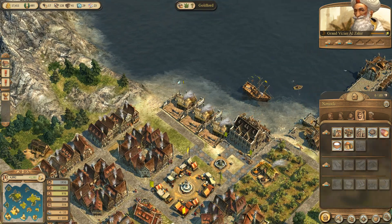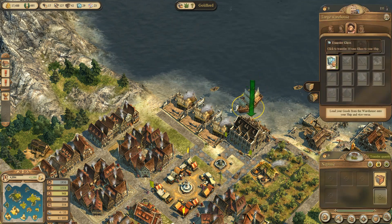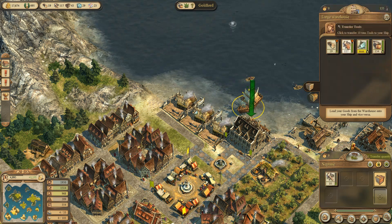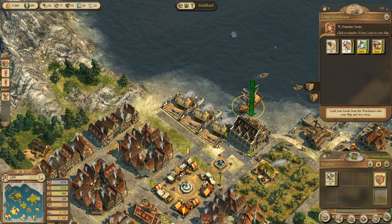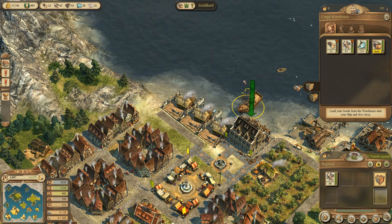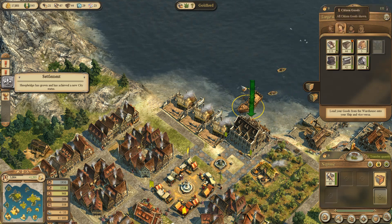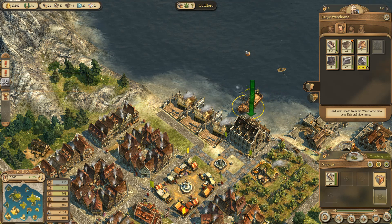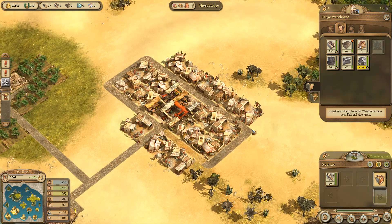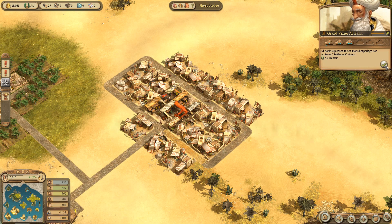Let's get some tools. Either way, I'm going to need some more tools on that island, so let's come in here and grab 60 tools. Your settlement is continuing to grow. Sheepbridge has grown and achieved a new city status - ah, that's probably where I've just expanded down here. Yes, Sheepbridge - there we go. Nice.